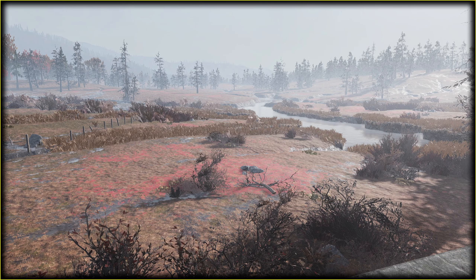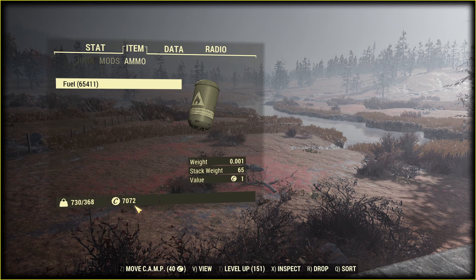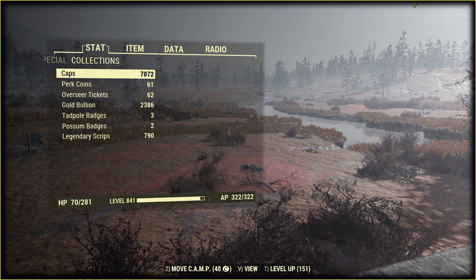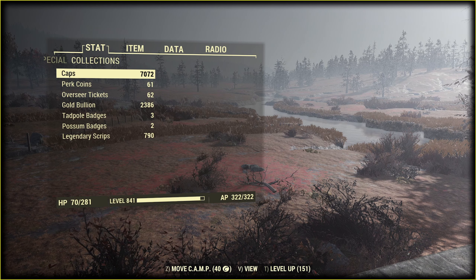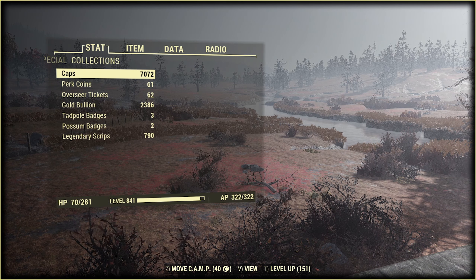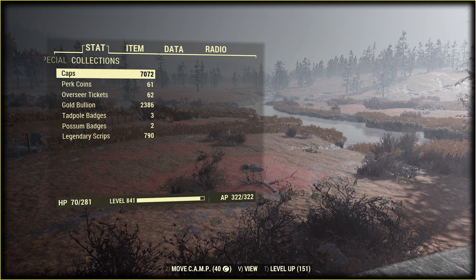Let's open the Pip-Boy. I got this amount of fuel, minus 1k — I started the challenge with some. Here: 7k caps and 790 scripts. I believe I had like 40 scripts before the run, so the final number would be like 750.